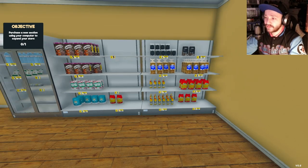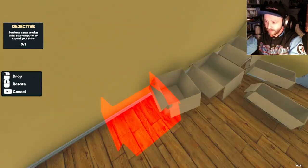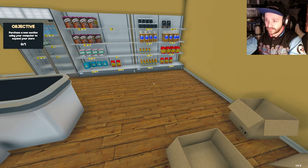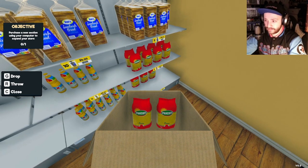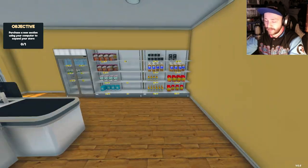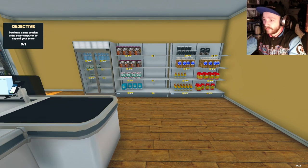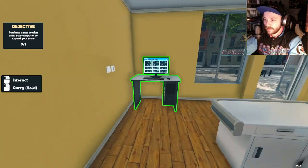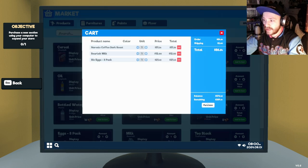We have tons of oil and decent pasta. The box size thing is annoying - if I get a large box I should be able to put any product in it, but I understand the programming would be obnoxious. What do we need? We need more coffee, milk, and eggs. Going to the store: black roast coffee, add to cart; milk, add to cart; eggs, add to cart. Let's purchase that - $84.